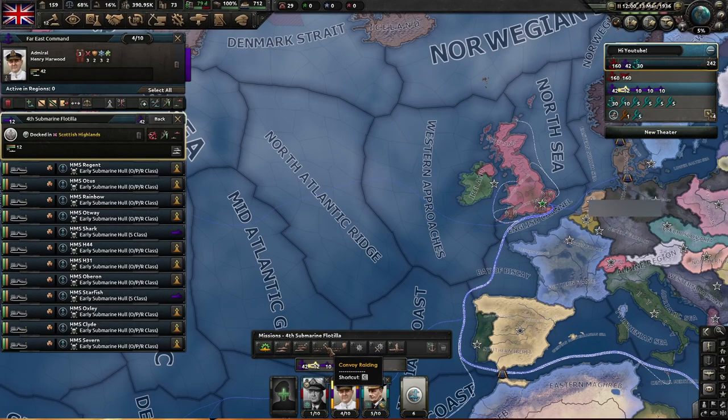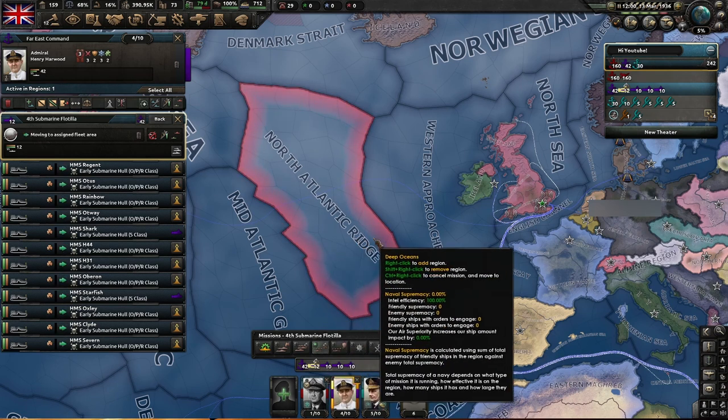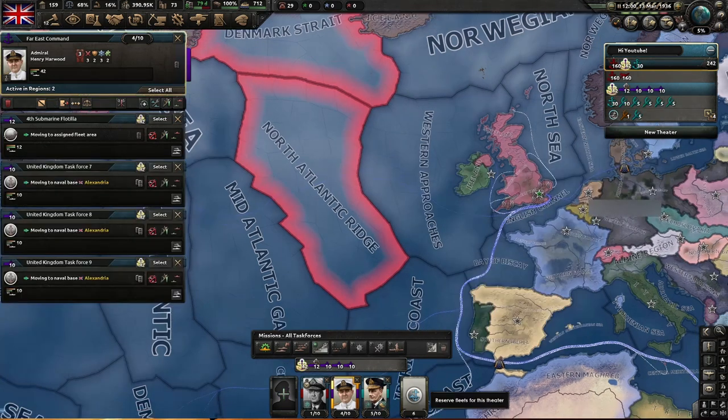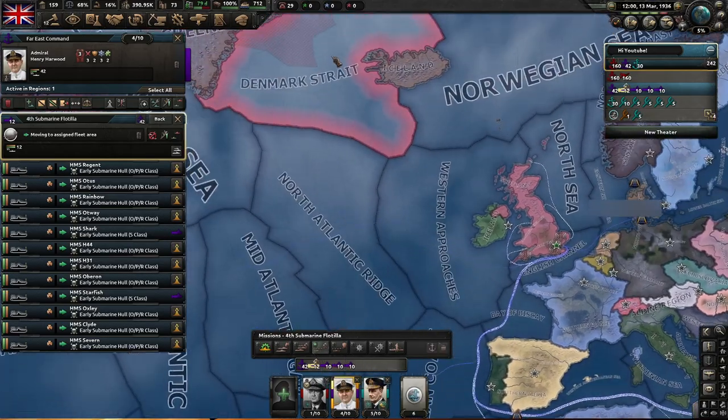You can assign task forces to missions by first selecting the task force, then clicking the mission you wish to do, and right-clicking the region or regions you want them to operate in. It is important to know that each task force can only be in one region at a time, so when they are assigned to multiple zones, they will periodically move between them.